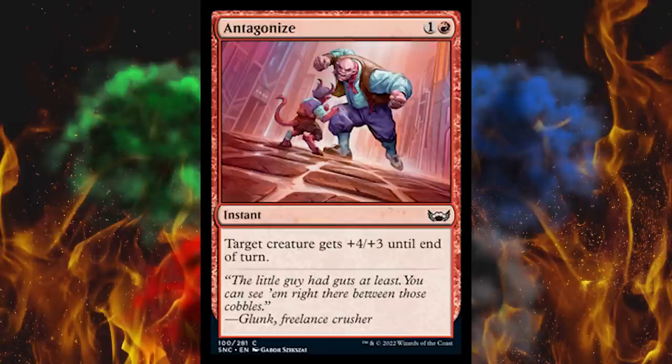Next up, Intagonize — it's a two-cost red instant. Target creature gets +4/+3 until end of turn. Holy crap. We had a very problematic +3/+1 for one in the past and it would just sit there and win drafts single-handedly. This is awfully darn close. This is bigger than something you'd see in green. They shouldn't have done this, and if they did, it darn well shouldn't have been in the common slot.